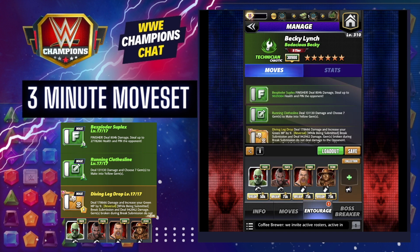For the entourage, you need one key coach to really make this work: Clubber. At 26k, moves that steal health will steal 150% more health. If you have him, Zombie Rock will let you steal another 75% more health. If not, put your yellow MP trainer in there — the rest really don't matter because the Bexploder Suplex is stealing 10 million health.